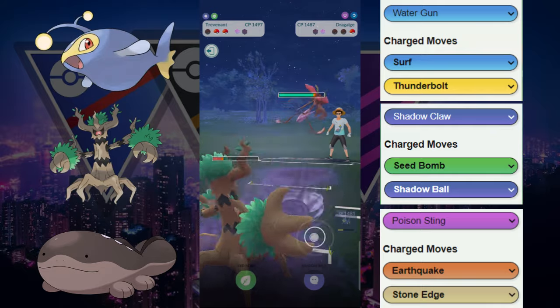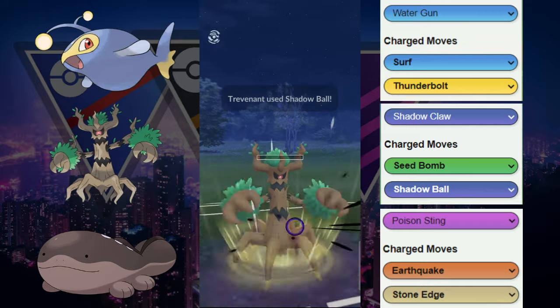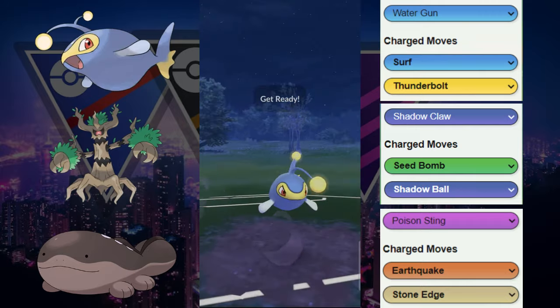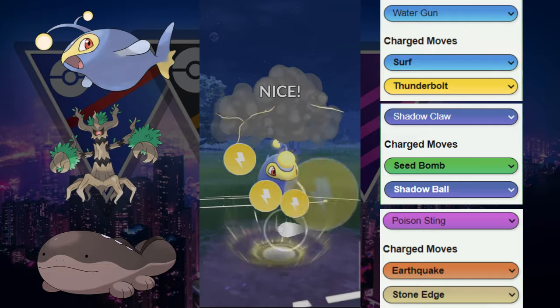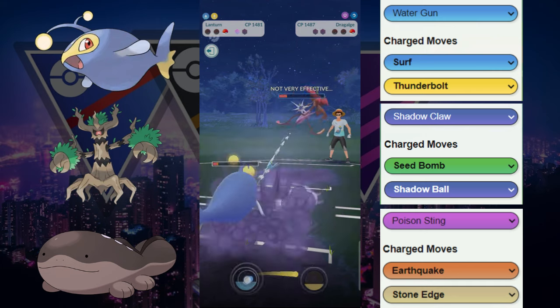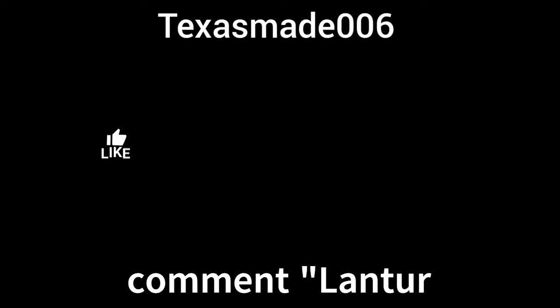Now we're going to hope that we can get a Shadow Ball to go through, but they do have a shield, so they do not full hero call right there. That was probably the only win condition — for them to hero call. Unfortunately, Lantern just gets hard walled by Dragalge. Check out this team if you haven't already and let us know if you enjoyed the video.